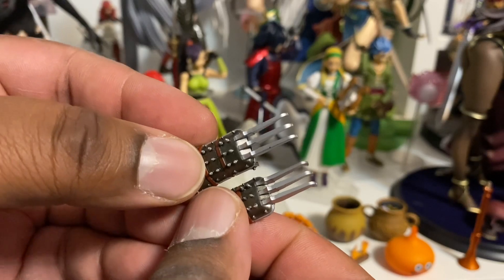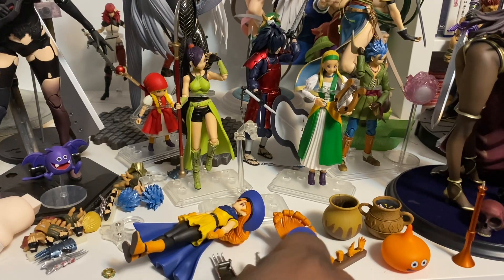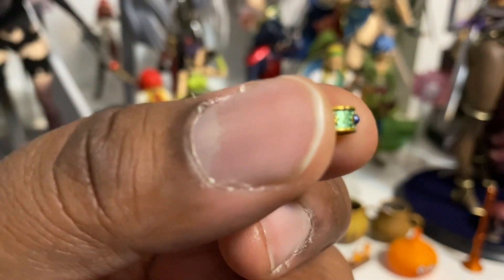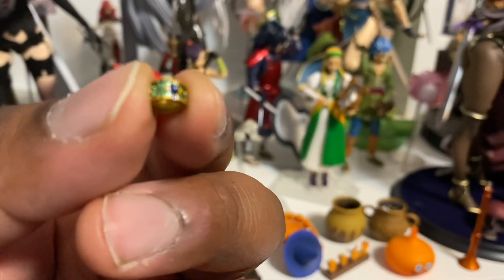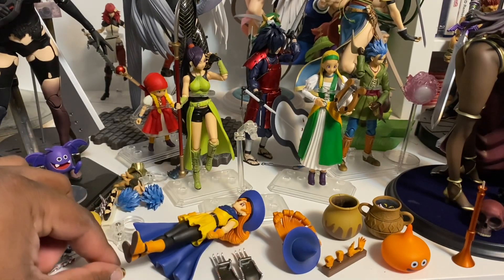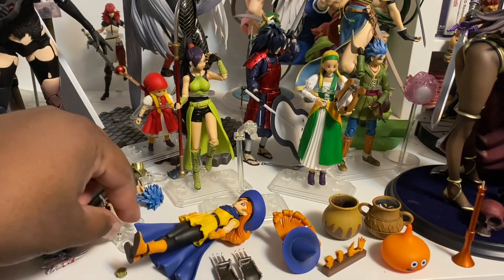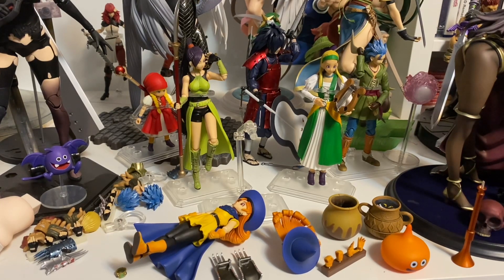She also comes with a pair of claws. We covered Jade's claws in the previous video and now Elena has claws too — I'm sure they're interchangeable. Another thing she comes with is this ring. I'm not sure if it goes around her neck or somewhere else — I'll figure that out as I go. The figure looks good so far, and she comes with her own acrylic stand. That's fine, I'm not worried about it. Let me get everything set up.